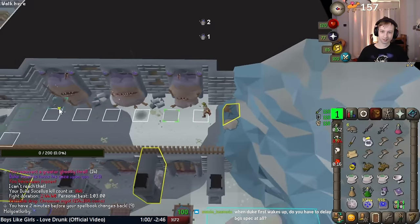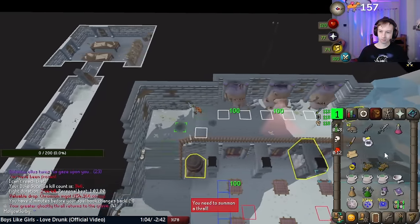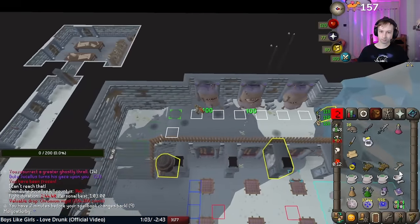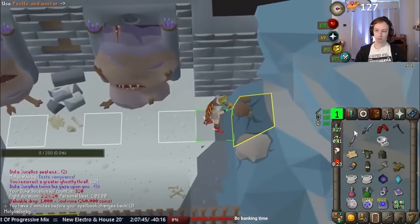For the step-back method, I keep the pestle and mortar in a spot one below where my seventh mushroom will end up, to make it easier to grind the mushrooms while I run through the traps. I basically look at the traps while clicking on the mushroom plus pestle to avoid the shadows. For the pestle-first method, I keep it close to where mushrooms appear in my inventory.